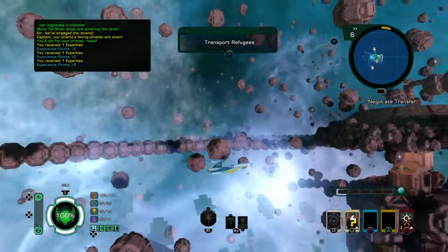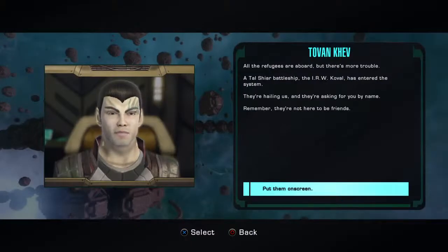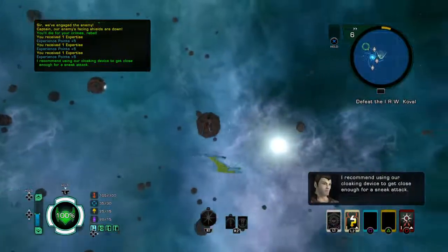All the refugees are aboard, but there's more trouble. A Tal Shiar battleship, the IRW Koval, has entered the system. They're hailing us and asking for us by name. They're not here to be friends — we already destroyed numerous of their ships. 'You are ordered to stand down. You are wanted for questioning by the Tal Shiar. Lower your shields and surrender your vessel and crew, or prepare to face the consequences.' Never — the Tal Shiar are corrupt. 'You'll answer for the destruction you've caused today. Remember, you were given a chance to surrender.' Close channel, raise shields. I recommend using our cloaking device to get close enough for a sneak attack.